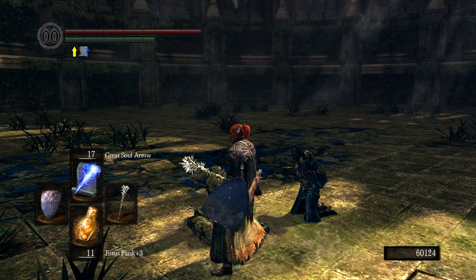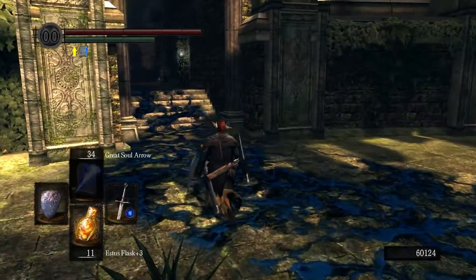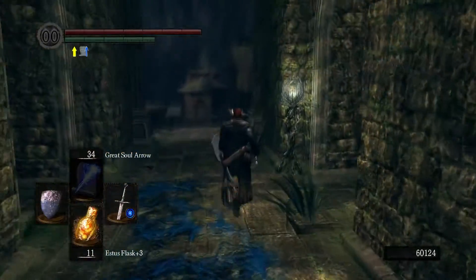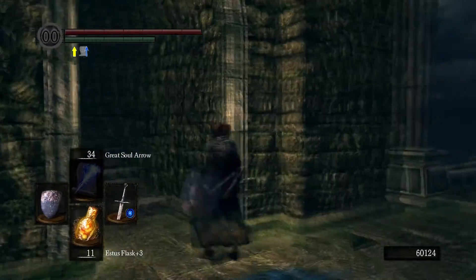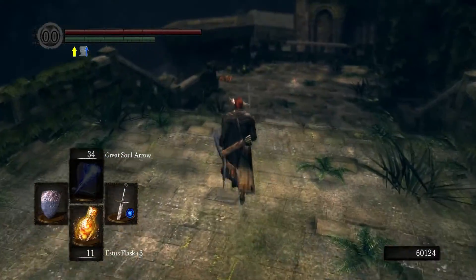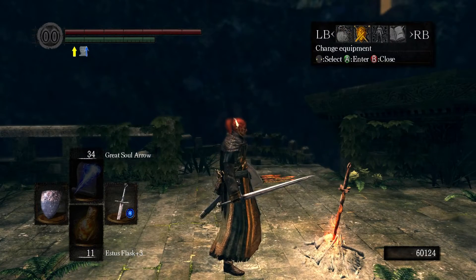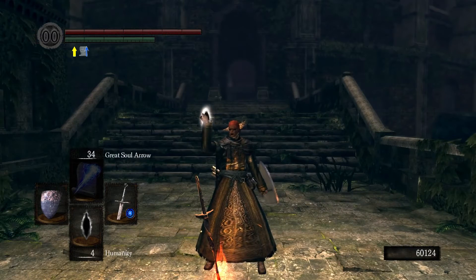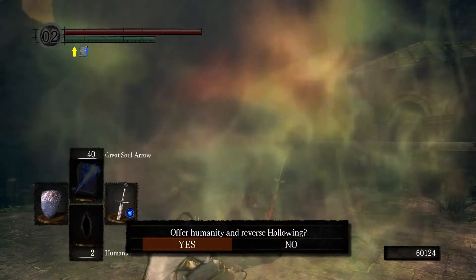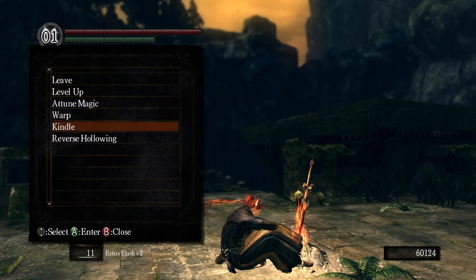Well, have fun with your dead friend. We will press forward, but let's not forget to move back to Logan's Catalyst. And we should reach the Oolacile Township. There's nothing to the left, nothing up there. Over there is a PvP arena if you're interested in that — I'm pretty sure there's still people active. And we found another bonfire. I will go ahead and reverse my hollowing and kindle the bonfire.